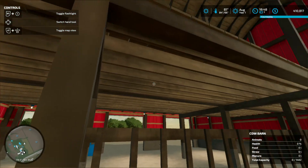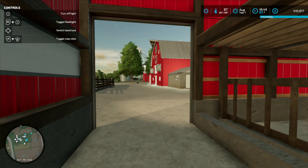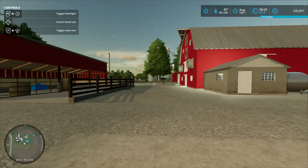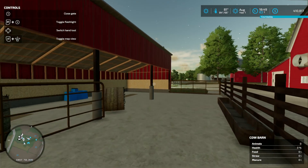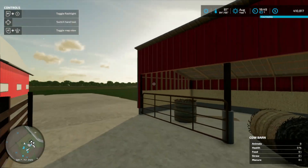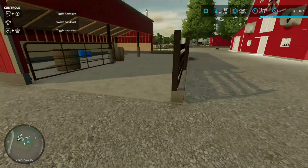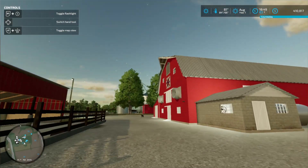I could put square bales up there and everything works great for this 80/90 series. The other thing he dropped - don't mind the cornstalk bales in here - is his own calf pen, which is kind of like one of the barns that's in-game but you can do a lot more with it. You have a lot of different changing colors and the whole nine yards.